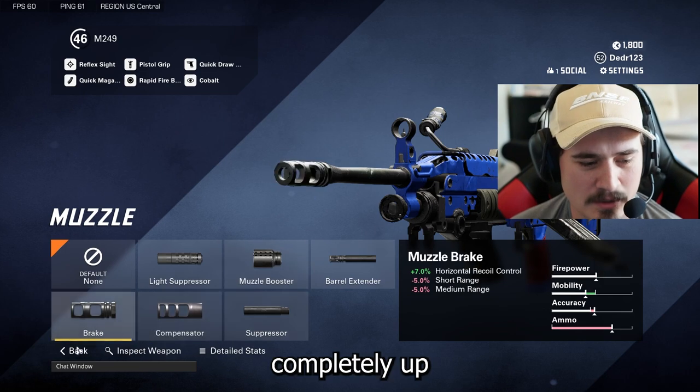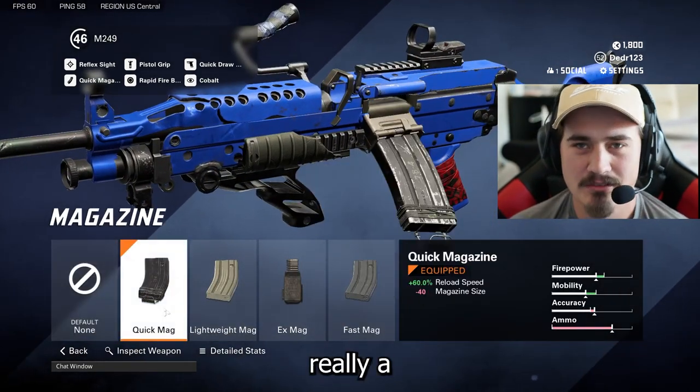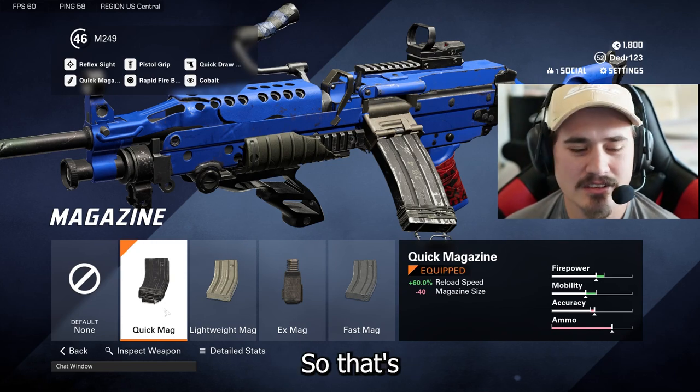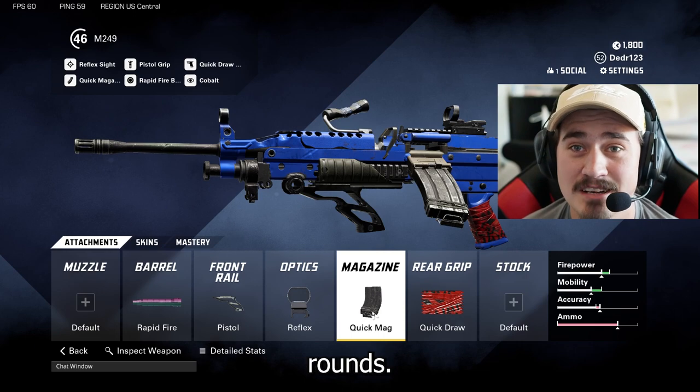Then we're going to run the quick mag. It's not really a negative on this gun — you still get 60 rounds, doesn't matter. Reload speed is increased, so that's a plus. 60 rounds is more than enough, and if you ain't hitting your shots with 60 rounds we got other problems.